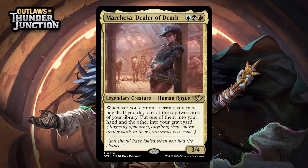Next up, it's Marchesa, Dealer of Death, which for a blue, a black, and a red is a 3/4 legendary human rogue at rare. Whenever you commit a crime, you can pay one generic — if you do, look at the top two cards of your library, put one of them into your hand and the other into your graveyard. This is a pretty great crime payoff. Having to have the one generic to get it to trigger will be a bummer sometimes since you often have to spend mana to commit a crime, but it isn't a huge ask, and she also doesn't limit it to once per turn unlike most versions of this effect, which is pretty sweet. Three colors does mean you need to make sure your mana's good, but other than that she looks like she's just going to line up really well in all of the different Grixis decks in the format. I don't think she really needs a build-around grade — I think she's just a B+.